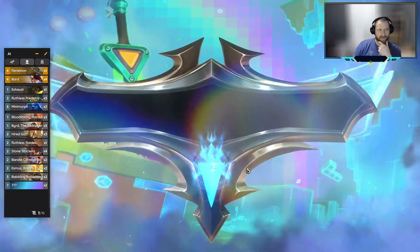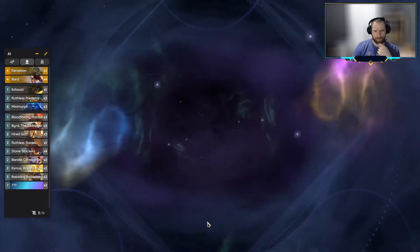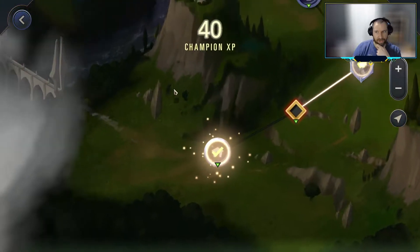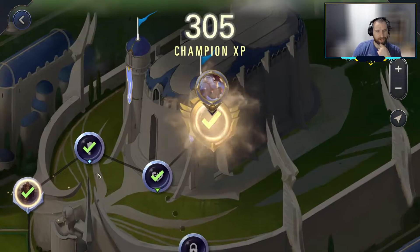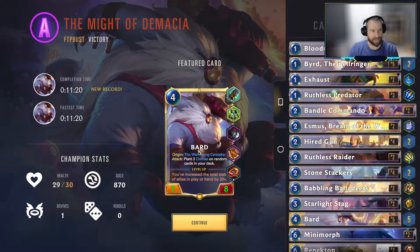Pretty easy adventure — it's a half star or one star adventure, so you shouldn't be having too much trouble with it even if you're lower in the champion powers. I think we got you some pretty good ideas to run along with. With Bard, you're looking for cheap plays — that's all we did in this one. And outside of the cheap plays, you're looking for interactivity. You just have to be able to come down and get on board early, because as the adventures increase in difficulty, just putting down nothing or just putting down Esmeth in the early game is going to get you overwhelmed. Hope everyone enjoyed it and you have yourselves a good day out there.